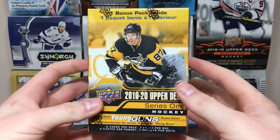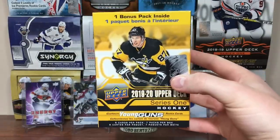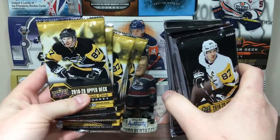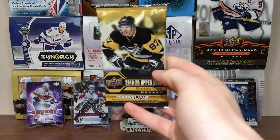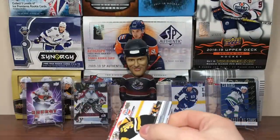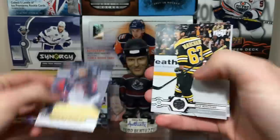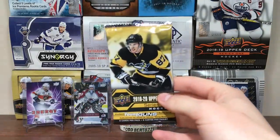Only 7 packs - I remember 2013-14 having 8 cards a pack with 1 in 4 Young Guns odds but 8 packs, not 7. Let's open the blaster. First pack: Matt Murray, Esa Lindell, David Krejci, Roberto Luongo, Brandon Dubinsky canvas, Brad Marchand, Zach Bogosian, and Ricard Raquel. First pack you get a canvas card - they're kind of tough to pull, so I'll take it.